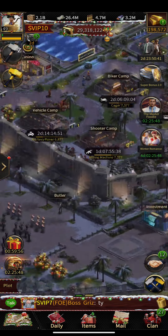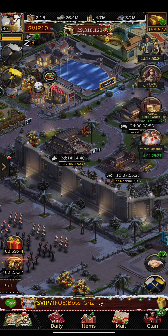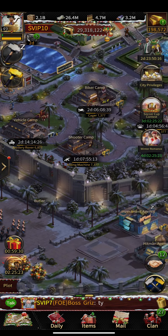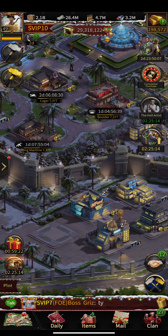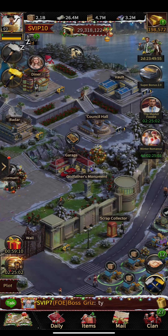Now whenever I need to train troops, I don't need to take cash from safe resources. I can't collect cash from my farm every single day — maybe once a week or every two weeks — so before I'd drain my safe cash constantly. Now I can invest and train troops easily without touching safe cash.